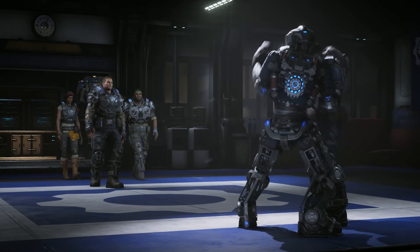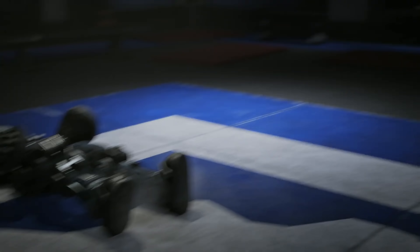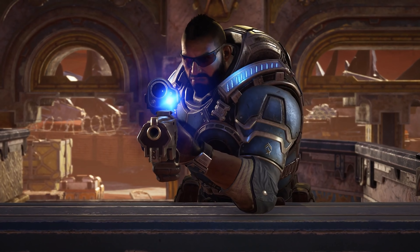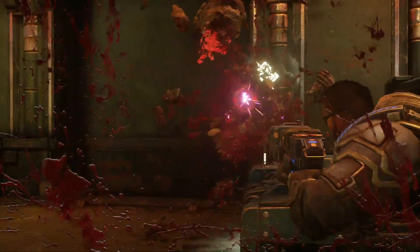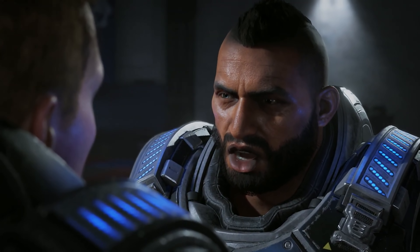Fahz is a new addition to the cast of Gears 5, voiced by Rahul Kohli, who you might recognize from iZombie and Supergirl on TV. Fahz is a marksman, all about picking his targets carefully and taking them out with pinpoint accuracy. His default loadout includes a marksman rifle and Boltok revolver, but his ultimate ability takes it to the next level. Called X-Ray, it lets you temporarily see and shoot through walls and other obstacles. The swarm can run, but they can't hide from Fahz — and that ultimate also pairs perfectly with Marcus' Living Legend.